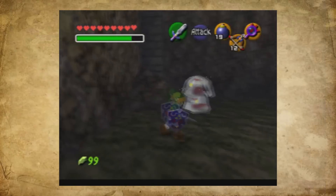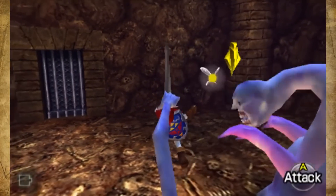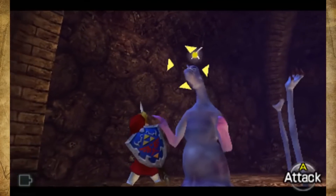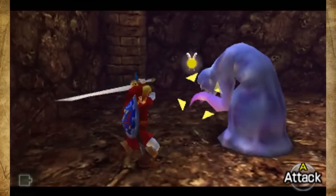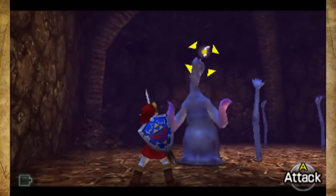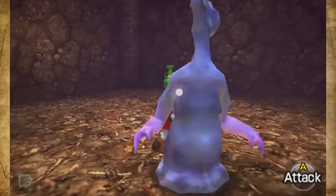Whether Link is snared or not, Dead Hand will still try to bite Link. Dead Hand is impervious to all weaponry besides Link's sword and keeps its head pointed upwards as it moves into an attacking position. However, when it bends over to attack, Link must swing a sword and slice its face many times before it turns around and retreats. Eventually, Link defeats Dead Hand and it topples over and lets out one last dying groan.